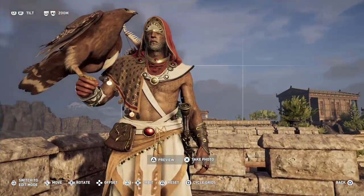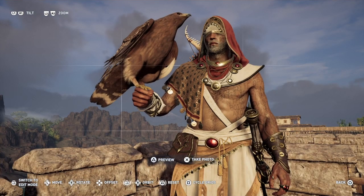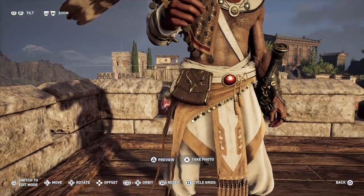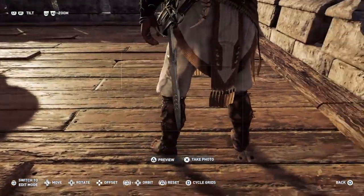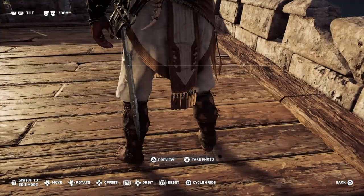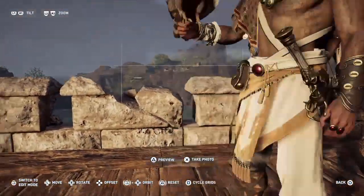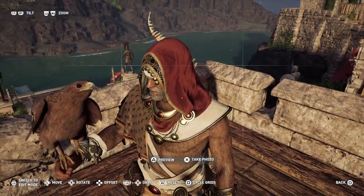You're fairly bare-chested. You have, like, a couple of bands, and you have this little cloth over your shoulder, and this interesting little pouch right here. If we go around to the back, you have a pretty cool band coming out the back that has little frills that move around when you run. The gauntlets are pretty interesting, and the hood itself is pretty cool.